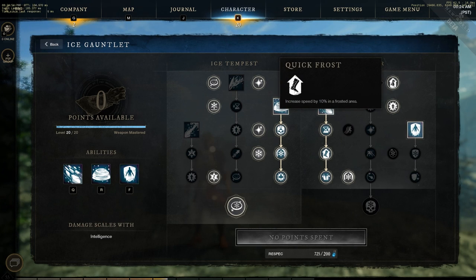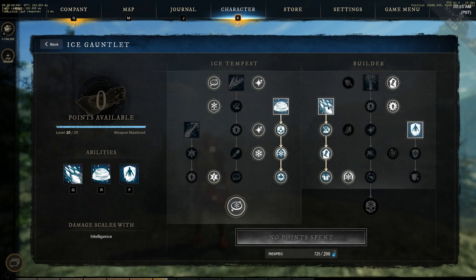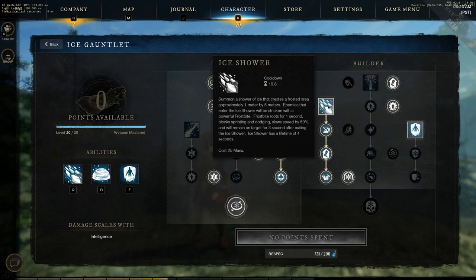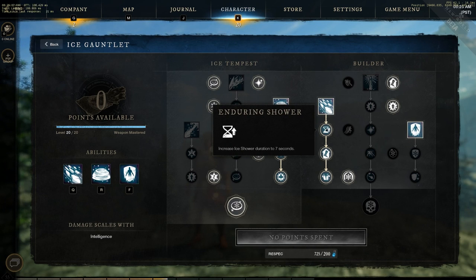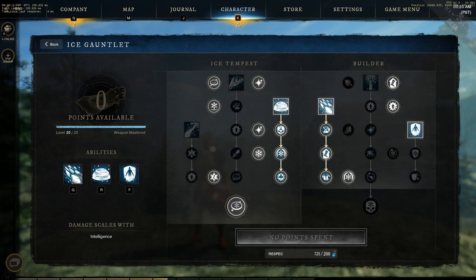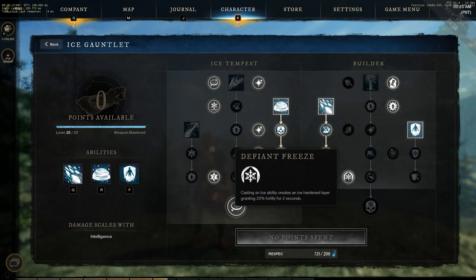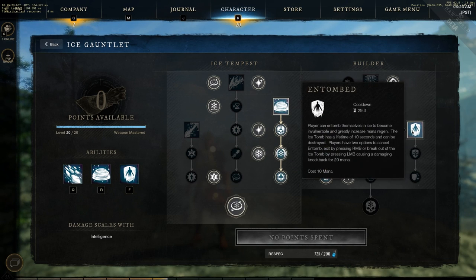Jumping over to the Build A tree, you're going to grab Quick Frost and Empowered Frost. Ice Shower — not to be confused with Ice Storm — Enduring Shower is a perk, Quick Showers and Frigid Showers are the last upgrade for Ice Shower. Defiant Freeze is the last perk in the Build A tree, and your last skill is going to be Entombed.